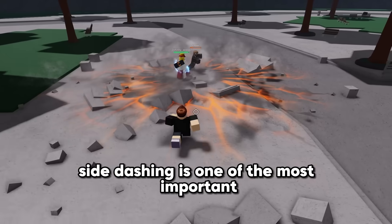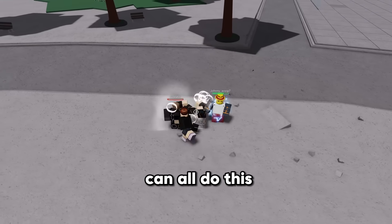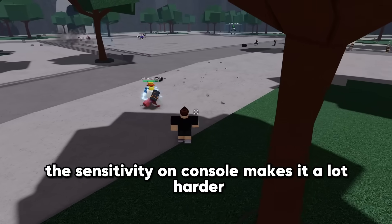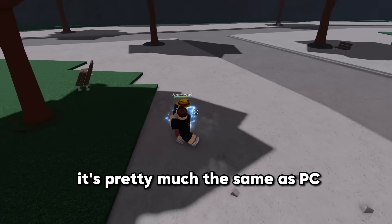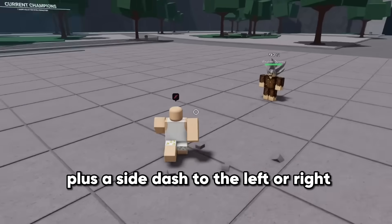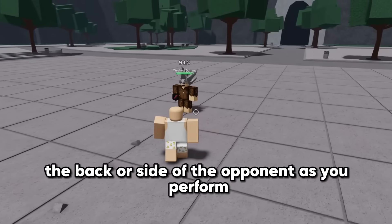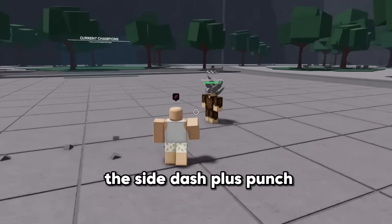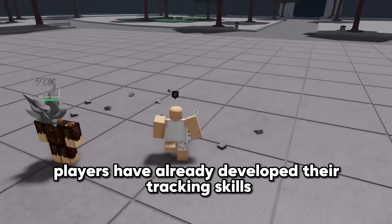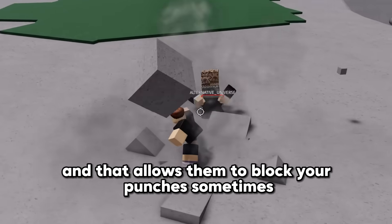Side dashing is one of the most important movement techniques in the game. PC, mobile, and console can all do this, but with varying degrees of difficulty. The sensitivity on console makes it a lot harder, but it's possible. On mobile, it's pretty much the same as PC. There are different types of side dashing, but the most common one is a punch plus a side dash to the left or right. All you do is turn your camera towards the back or side of the opponent as you perform the side dash plus punch. This works on the vast majority of the player base, but more skilled players have developed their tracking skills enough to follow you as you side dash, and that allows them to block your punches sometimes.